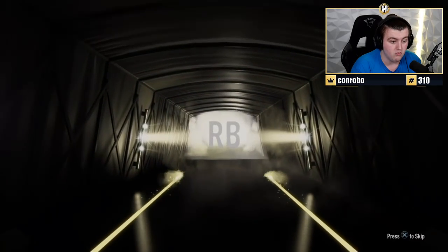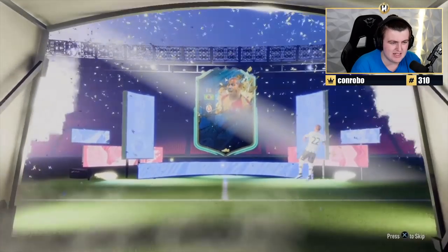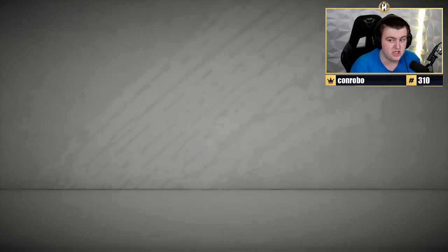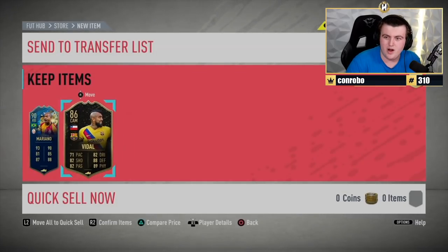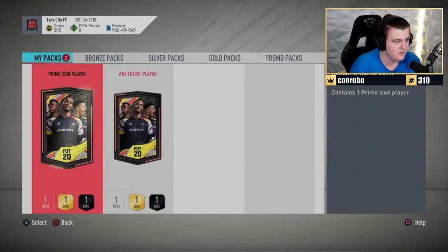Brazilian right-back. Mariano - not bad, I think that's 90 rated. He's actually a pretty decent right-back in game, he's pretty cheap but it's not bad at all. Oh, what a pack! Is Vidal in this week's team of the week? Yeah, Vidal's in this week's team of the week. That's actually a really good 81 plus pack. None of them have any value realistically, but we'll take it anyway. That's not bad at all - 86 fodder.